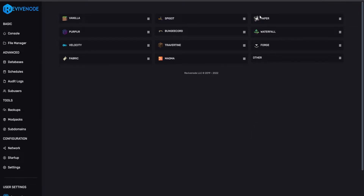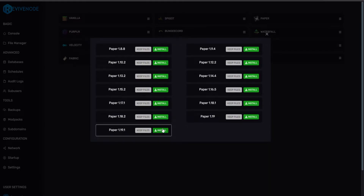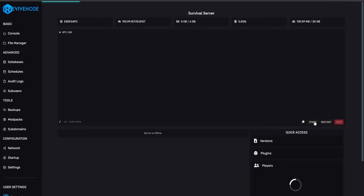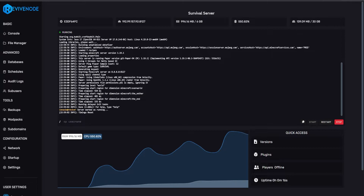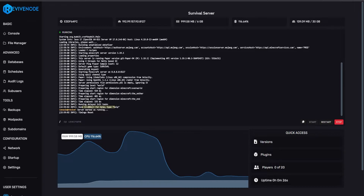Now let's upgrade from 1.18 to 1.19. Again, always create a backup. We'll go into the version changer, click on 1.19, upgrade from 1.18 to 1.19, click yes, and it ran perfectly. We'll close that, go into console, and start it back up. Give it a few moments and it should start up. As you can see, it is stating that it's already running 1.19.1, which is exactly what we wanted. It only took about two seconds to fully load up as we already have a world pre-generated, and it is working just fine.